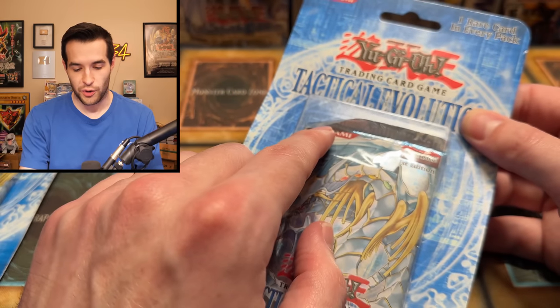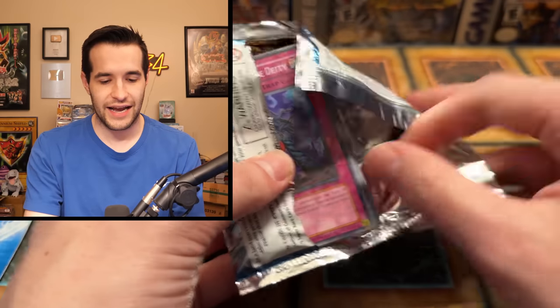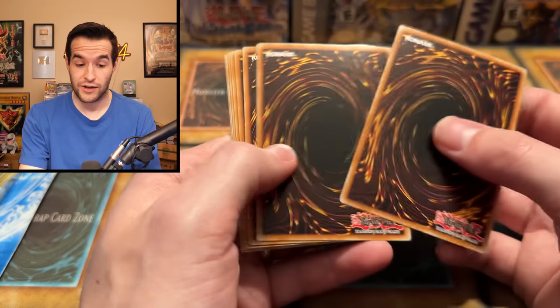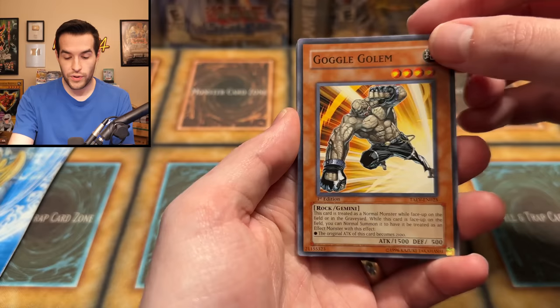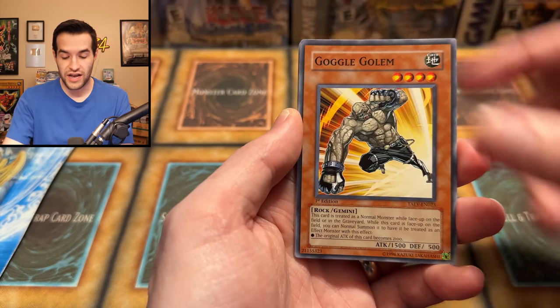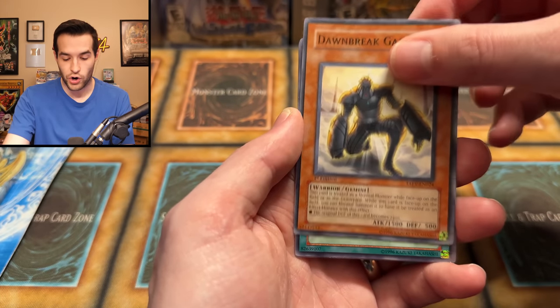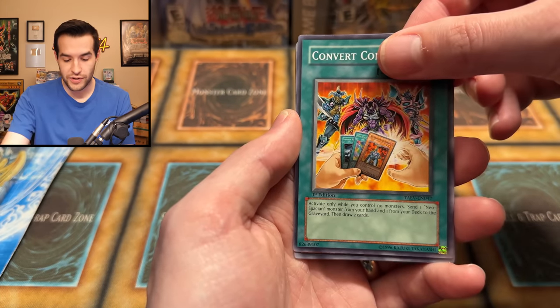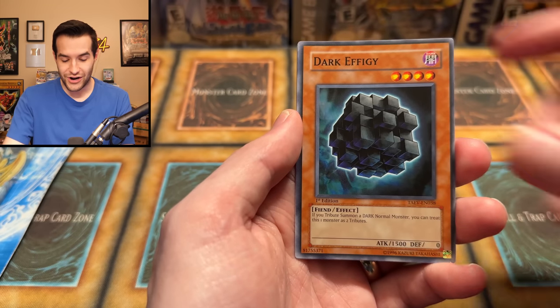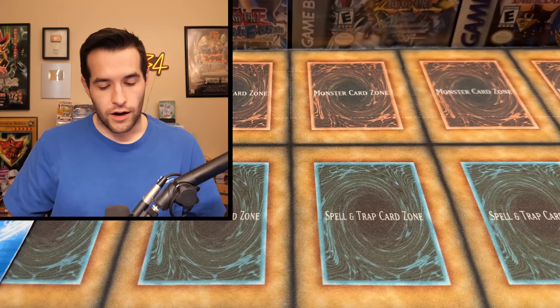These old school GX packs are really picking it up — they start off slow. This is a good one to open because it's kind of bent like that. Tactical Evolution, you're kind of the one slacking behind — we haven't really pulled anything crazy out of the blisters. We've pulled an Ultimate Rare from Gladiator's Assault. We haven't pulled a Secret yet, so that could be big. We haven't pulled a Ghost Rare obviously. Goggled Golem, Cocoon of Rebirth, Chrysalis Maul, Rise of Snake Deity, Dawn Break Gardener, Convert Contact — will we get something big? Dark Apogee, and... a Damage Reptile.